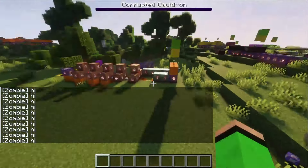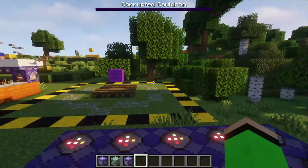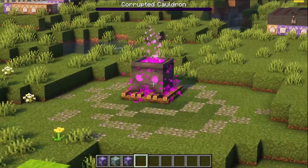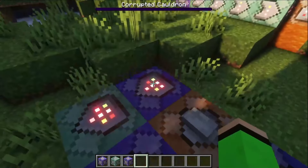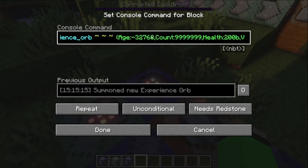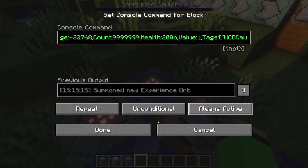When it gets to pretty much zero, instead of it saying hi I can summon in an experience orb that gives way more experience than a normal one would, and then kill the armor stand and the cauldron. I made it so you actually get the experience — originally I was just going to give a bunch of experience, but while making the command block I noticed I could set the age of the experience orb, which is pretty much just how long it takes to despawn. This could make it an infinite XP farm that gives very little XP.